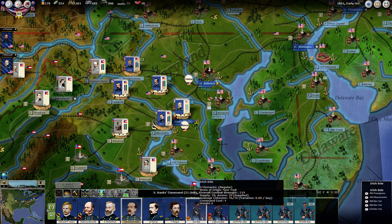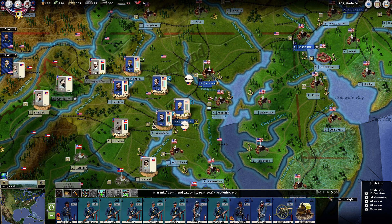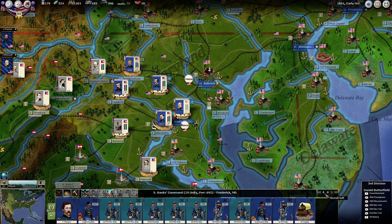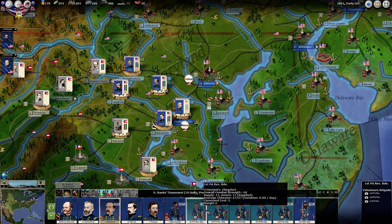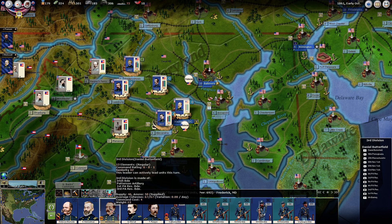Let's take Butterfield and the Irish Brigade, then scroll down and grab the artillery unit. There has been calculated an optimal division composition with a certain number of infantry, cavalry, and artillery, but I try not to think in game terms. I like about two to three batteries of artillery, 10 to 12 infantry, and a regiment or two of cavalry. To optimize command points, it makes sense to fill units as close to their full amount as possible, which is 18 elements. This one has 13, so we could stick another five in.